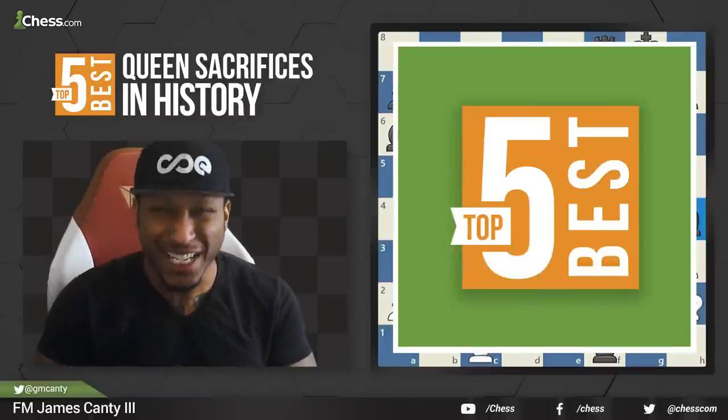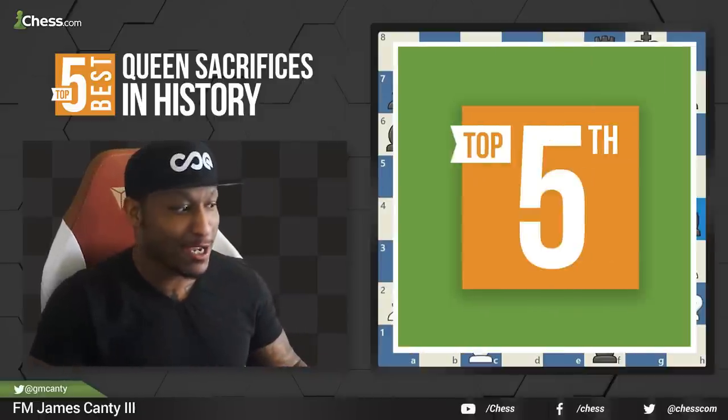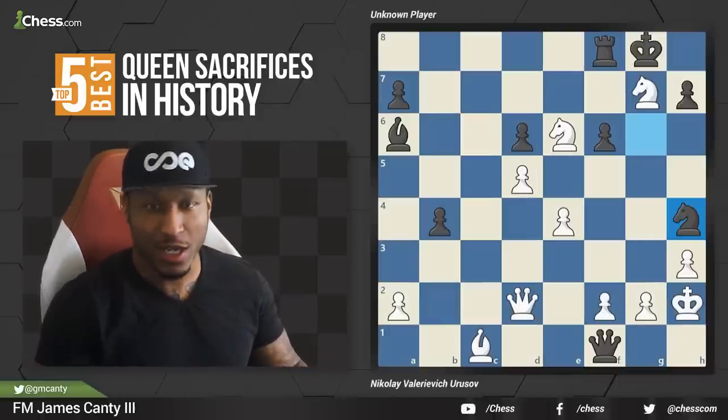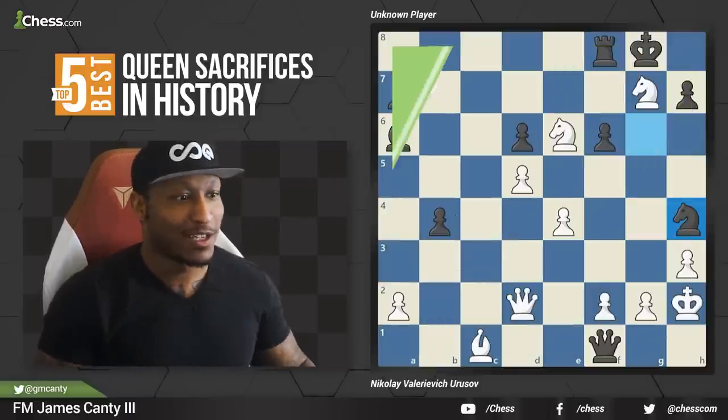We have the top five prettiest queen sacrifices for mate. This game right here is Nikolay Velirovich with the white pieces versus an unknown player in 1887, a long time ago. Let's check this out.